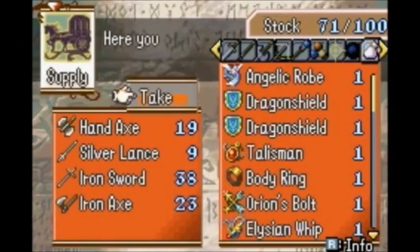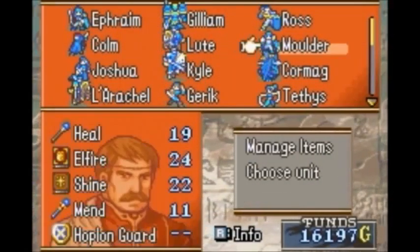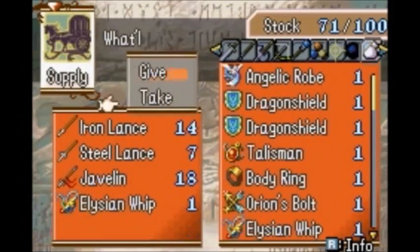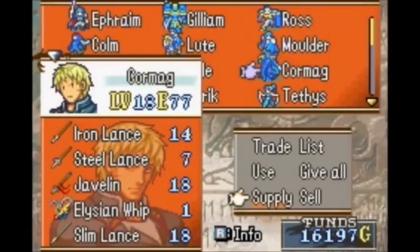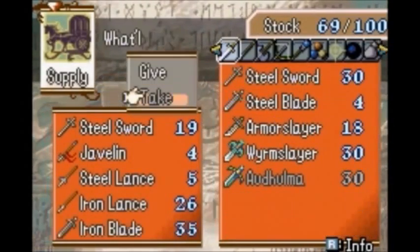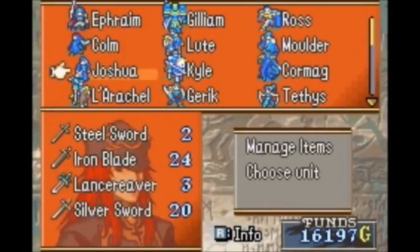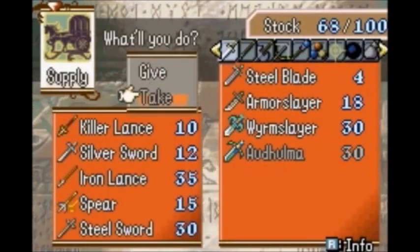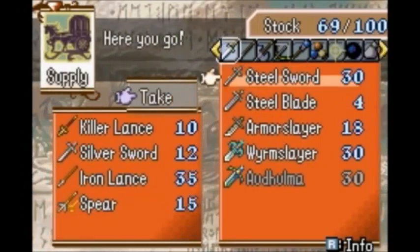He needs some other weapon though. Do I have a Steel Lance? I do — it's his now. Actually, now that I think about it, I have a bunch of Volinares I need to give to Siebel.